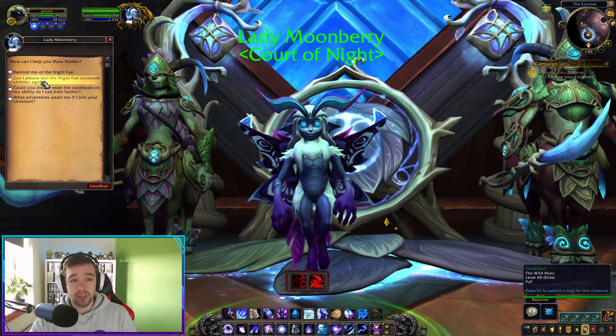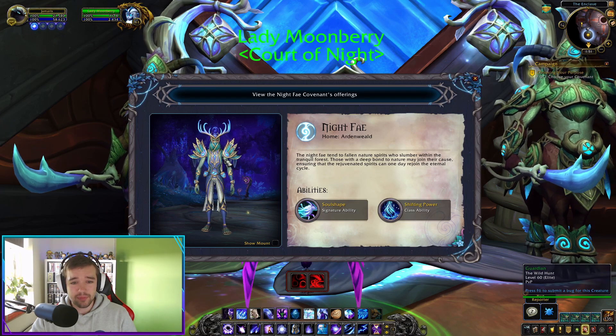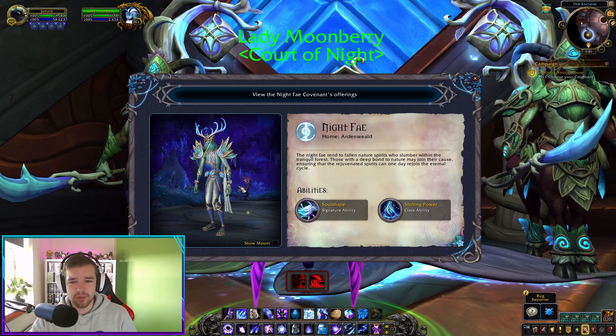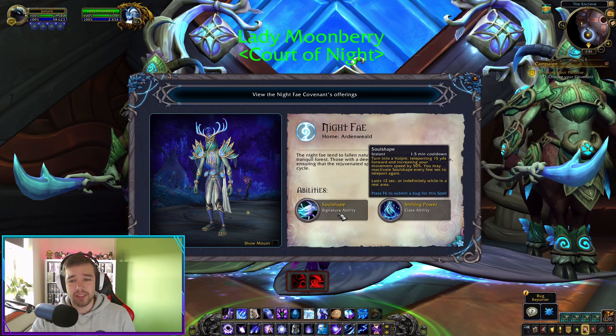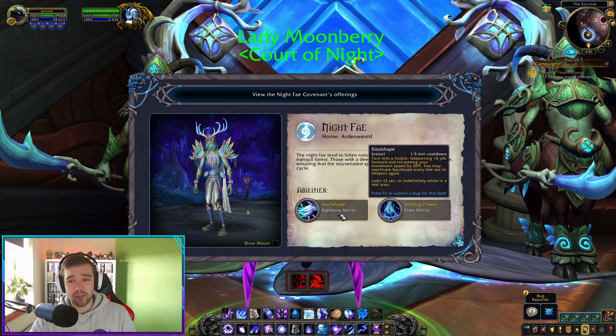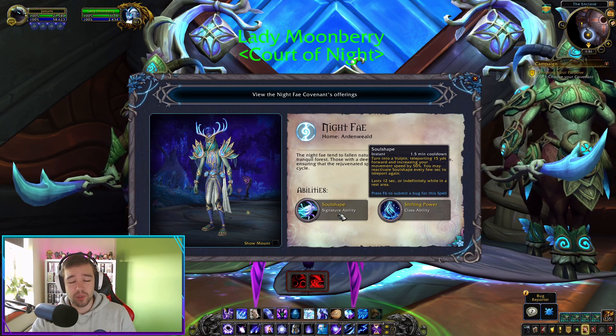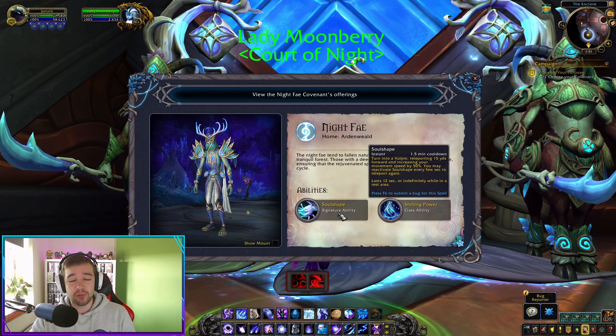Then we have the third covenant, Night Fae. The transmog looks pretty cool — for some reason it reminds me of Destiny 2. The spell everyone gets lets you teleport 15 yards ahead and transform into a ghost wolf for 12 seconds, with your movement speed increased by 50%.